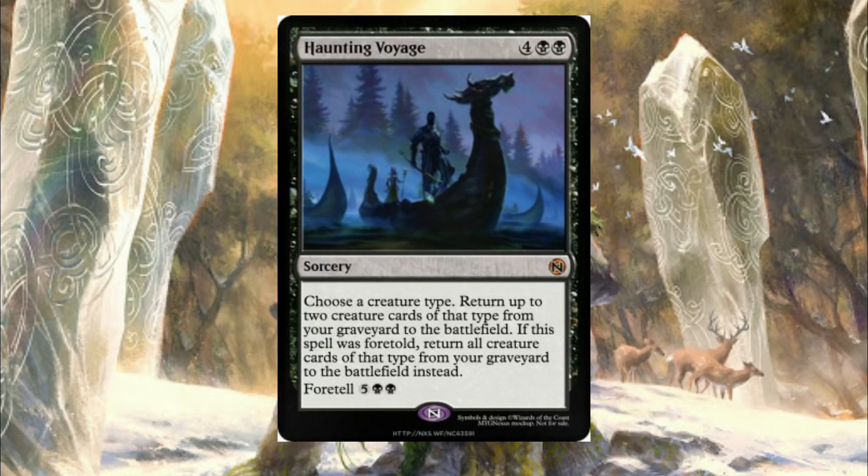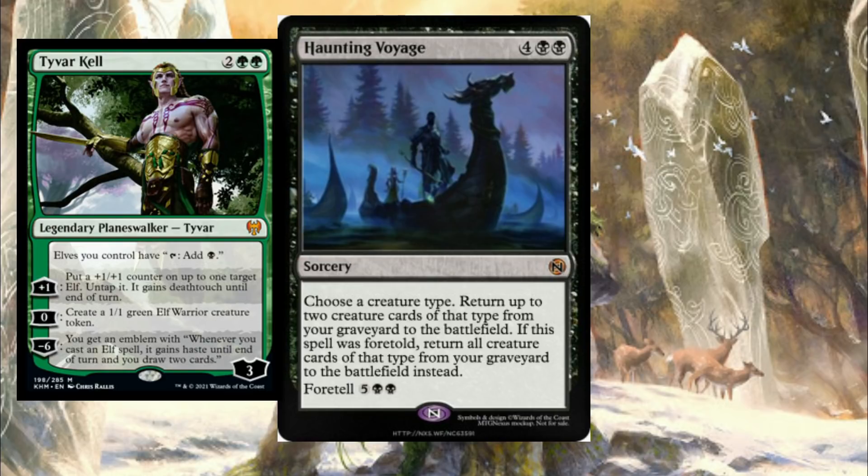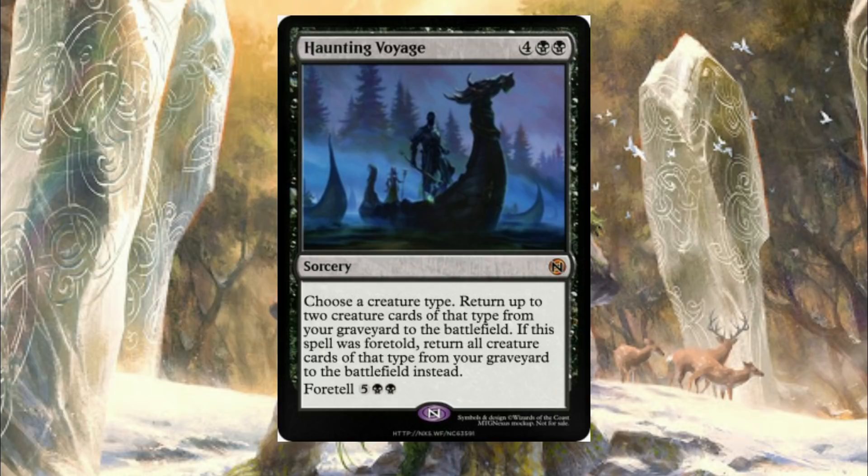I'm not really sure where this goes outside of tribal black commander decks — zombies, vampires, green-black elves. In green-black elves especially, if you have the new Planeswalker in play your elves tap for black mana and you can bring back like 35 elves from your graveyard. The Angels deck might want this as a finisher too, but I'm not sure how much you want to play a seven mana thing that's not Firja's Retribution. I'm trending toward it being a junk mythic, but there might be a deck or two that wants it. We're probably going to end up playing this card a few times.